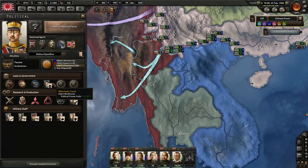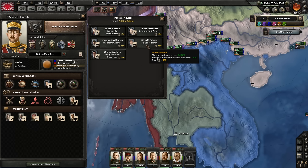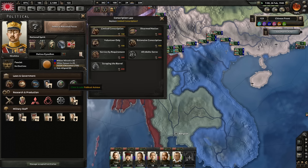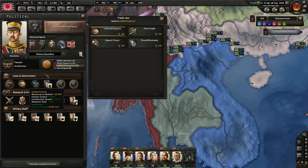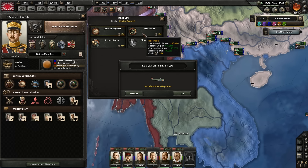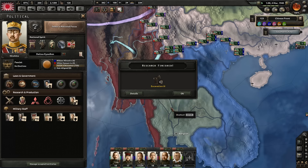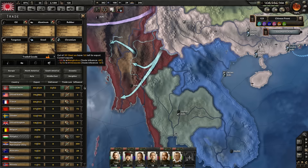Luxembourg has capitulated — good, that means Germany is a bit further on the way. We could change the law to extensive conscription, or we could go for free trade — the thing about free trade is interesting because it increases factory output, construction speed, and research time. So I think free trade will be pretty good. Unfortunately — no, that was stupid of me, now we suddenly export a lot. I will have to change that.